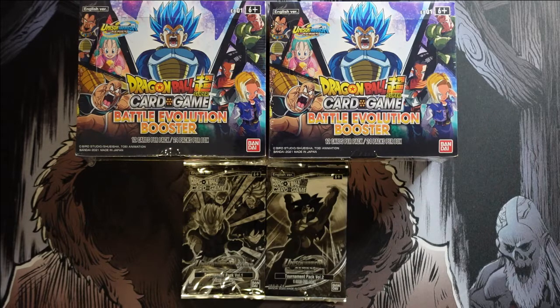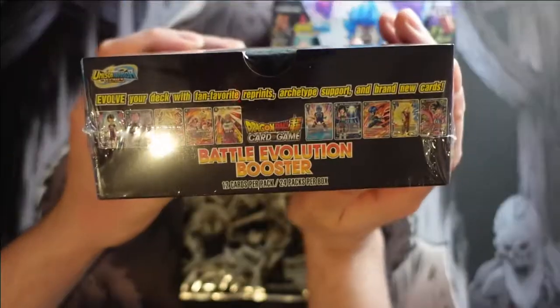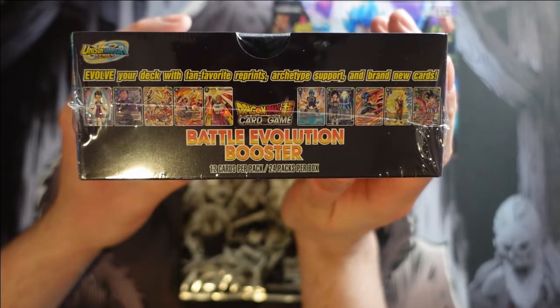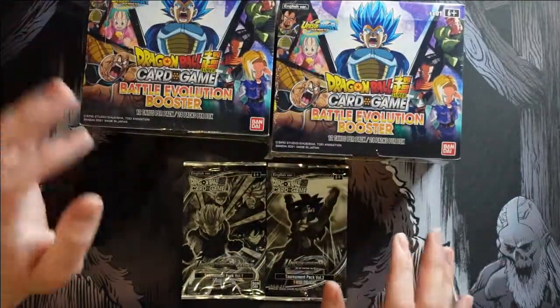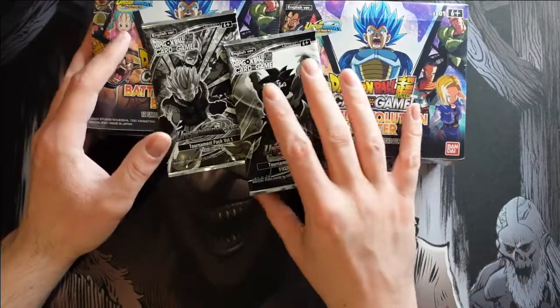Hello everyone and welcome to today's unboxing. We have the latest from the Dragon Ball Super Card Game Battle Evolution Boosters, and we have a couple boxes to crack open today. It says 'evolve your deck with fan favorite reprints, archetype support, and brand new cards.' 12 cards per pack, 24 packs per box. We also have a couple lovely tournament packs from the Unison Warrior series. Let's get to it.